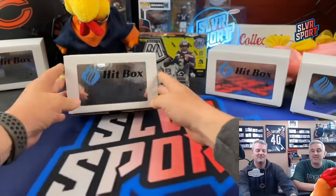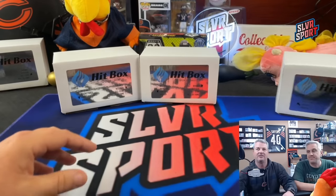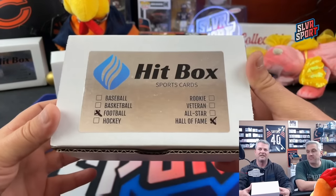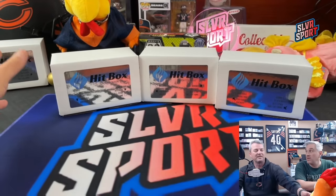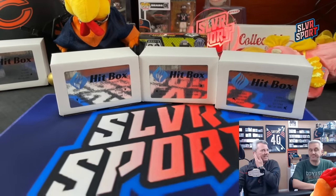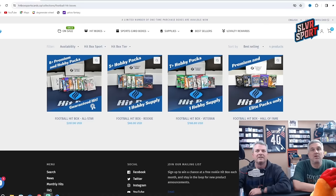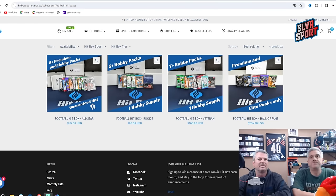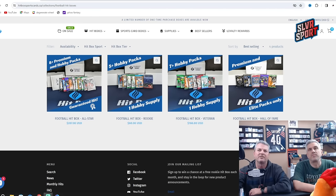We are going to do the three boxes all together. This is the veteran, the rookie, and then the Hall of Fame is the higher end one with only a few packs but it's got the higher end packs in it. We've got all three boxes. I'll open the fourth one - the All-Star - separate, that's the one with the guaranteed hit. We've got a code down in our description, SilverTen, you take 10% off if you want to try it.